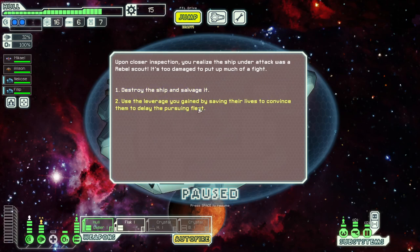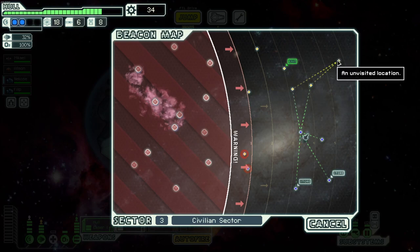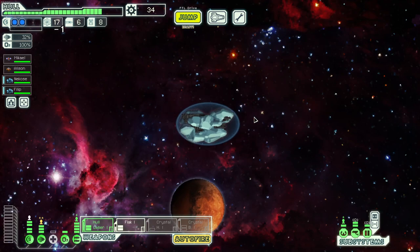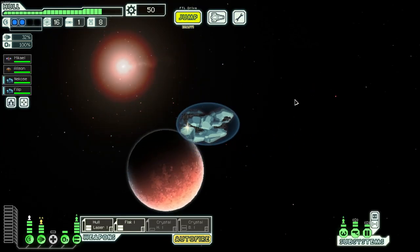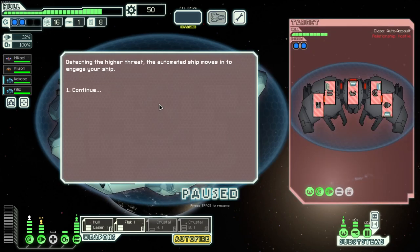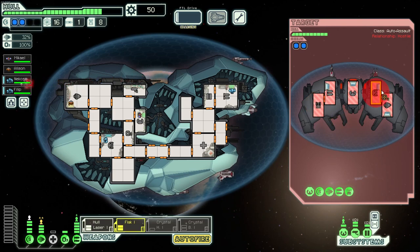I'd rather take the money than an extra jump — 18 scrap and 2 fuel takes us farther than whatever is up here. We're up to 32% dodge which is really good. I just don't need missiles — I probably won't ever. I think we have our final weapons, it's pretty much already locked in. Definitely doing this and they can't hurt us, so this is actually absolutely wonderful.